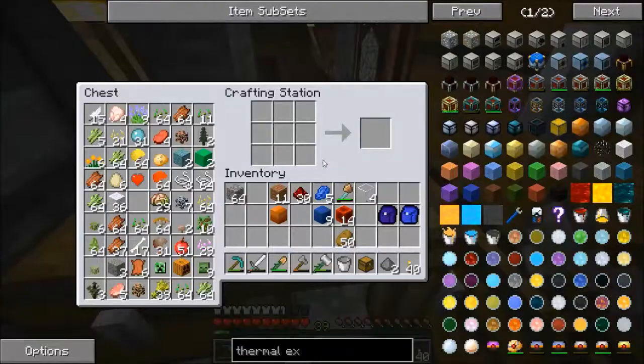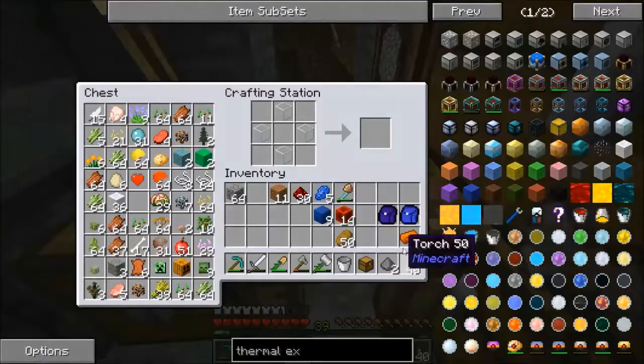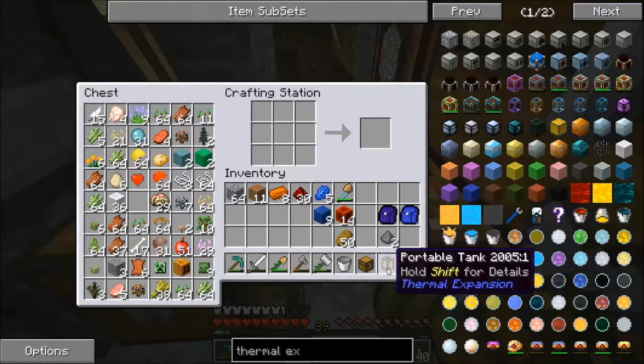So let's make one of these little tanks — I want to try one out. I need some copper. Here we go. Portable tank. I'm going to test that out later.